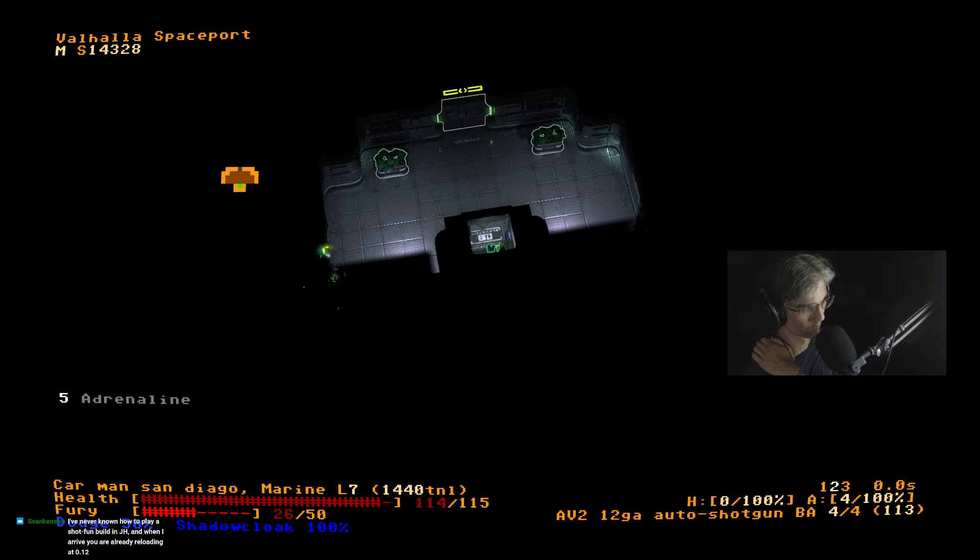Off to Valhalla's place, spaceport — there should be a working dropship around here. A shotgun build in Jupiter Hell when I arrive — I'm already reloading at 0.02 seconds.